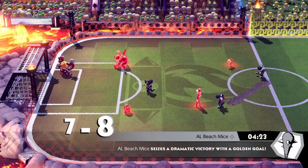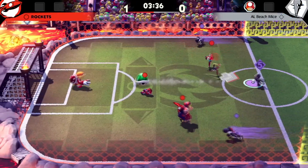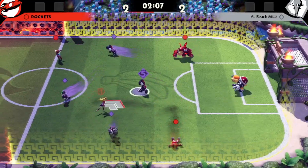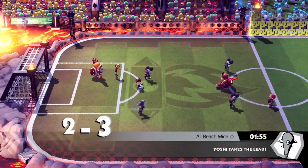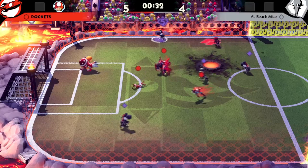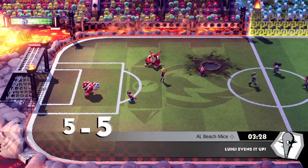Luigi was an absolute monster. If I learned one thing from running this build, it's that you cannot sleep on him as a striker — he's honestly almost as consistent as Mario or Rosalina. Luigi also has the added benefit of having a little bit more passing, which means he can still play his wing position and get the ball to his teammates. Although I still find Luigi a weird pick, because if you're going to choose a striker, why wouldn't you choose Rosalina or Mario?